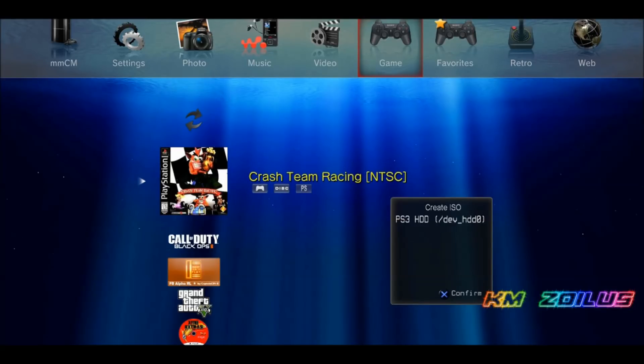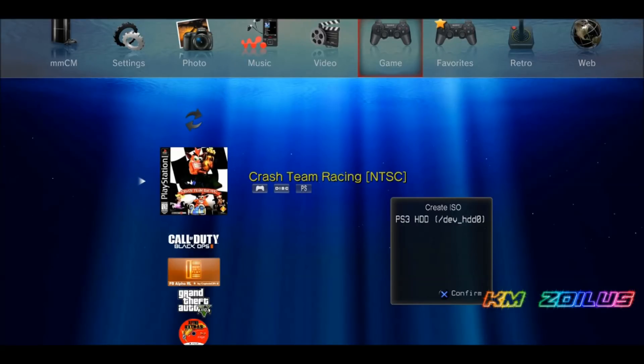Once the game is on the internal drive and you've confirmed it works, go into your file manager and transfer it to your external drive. Remember, multi-man only deals with FAT32 drives. Pick your destination — I always recommend the internal drive — press X, and it will create the ISO image. You do this for either PS1 or PS2 games.